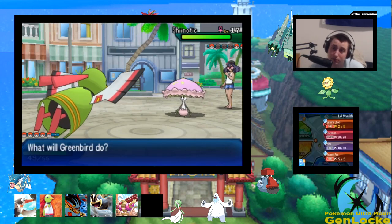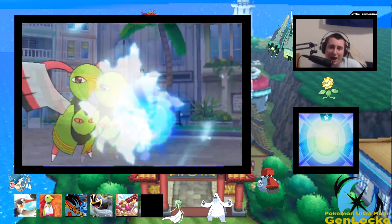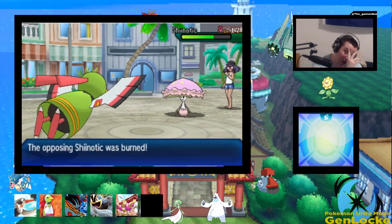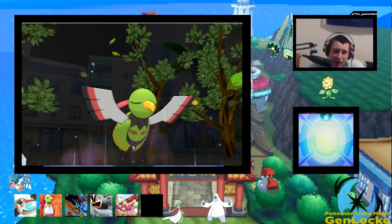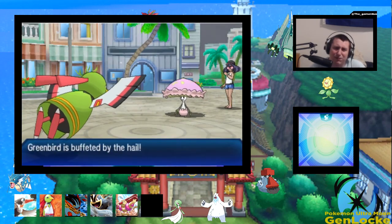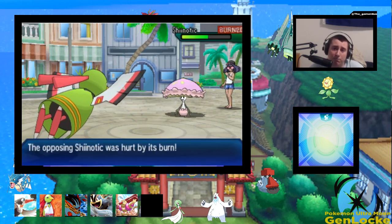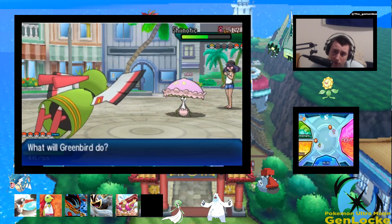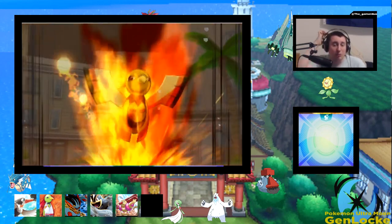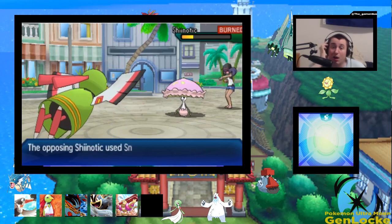Still no shinies yet — who will be the first one with a shiny? That's the question. Scarifier — I know it's not going to do that much, not even half. Yeah, that's exactly what I expected. But we got the burn off, so that's going to help. Forest Curse — you gave us the grass typing? Or is that the ghost typing? I think it's grass. So we're grass flying, meaning we're quad weak to ice now. We do kill with a Searing Shot though, because with the burn and chip damage we should kill. We stay in — if we get Ice Beamed, then screw us.